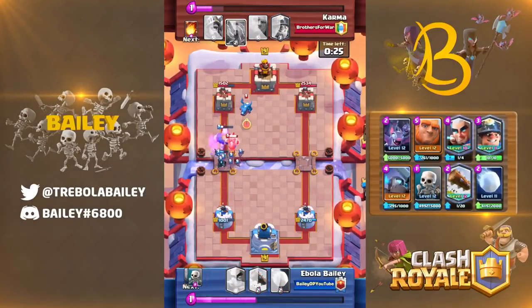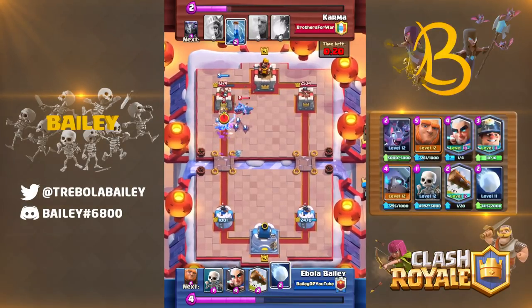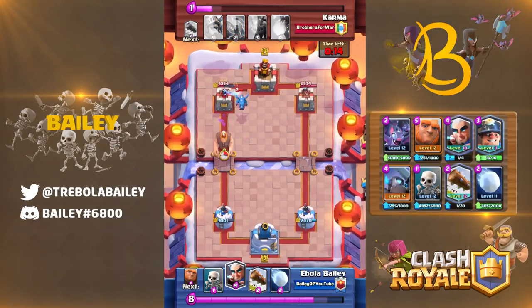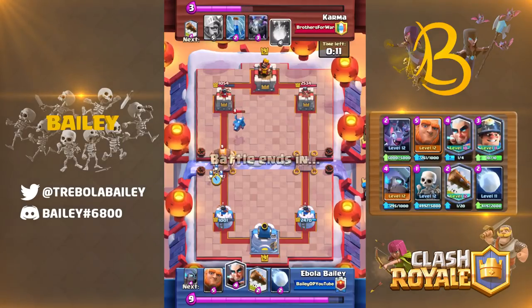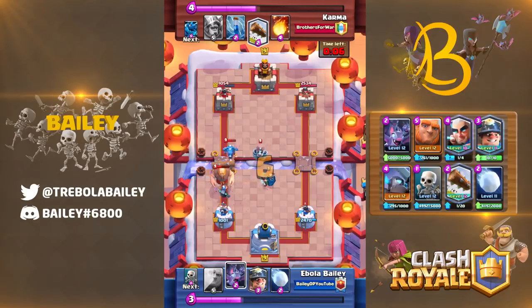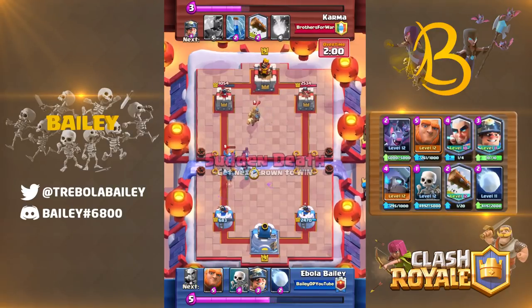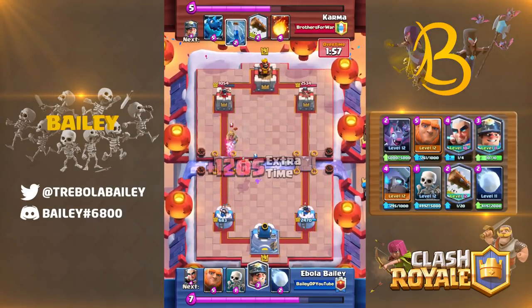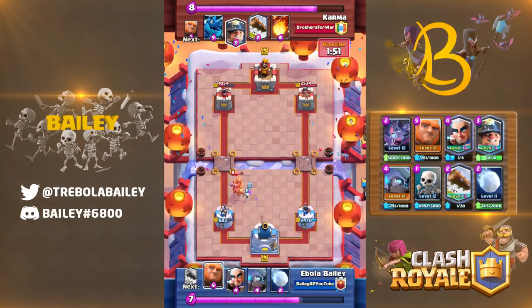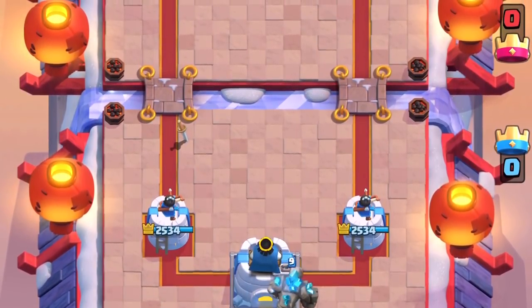Now on to win conditions. To understand their placement, you need to grasp the theory of investment and punishment. In most games of Clash Royale, you'll automatically take up the role of investing or punishing your opponent — it depends on your win condition's elixir cost compared to your opponent's. If you're a Giant deck against a Hog deck, your role is to invest in the back while your opponent punishes. Against a Golem, it's your opponent investing and your job to punish. Simply put: if you're the more expensive win condition, invest; if you're cheaper, punish.